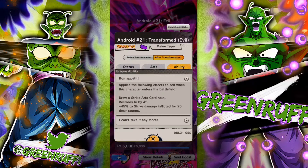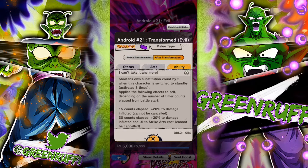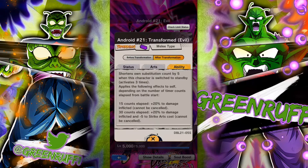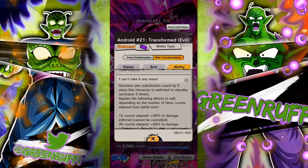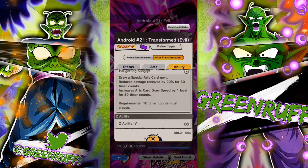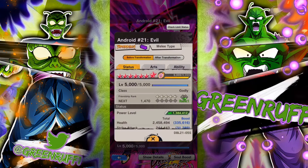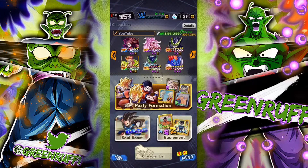She draws strike attack and striker strike arch cards when she enters the battle, restores Ki by 45 every time. One of her best abilities is getting a 5-timer count when she comes back in, so you're going to trip your opponents up a lot and get extra damage — an extra 40. She also has card draw speed and damage reduction, so a lot of good stuff about this character. Her Z-build is very good with health for Androids and Regen.